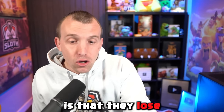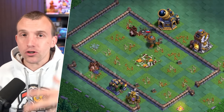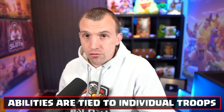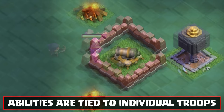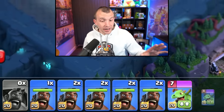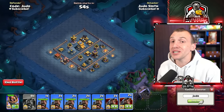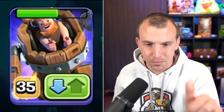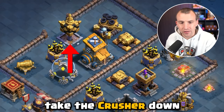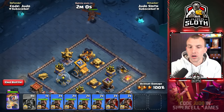A key point is that hog riders lose their stun effect for the second attack. Remember, abilities transfer over to the second stage, but any passive abilities — which includes the hog rider stun, the barbarian rage, the sneaky archer cloak — they are tied to individual troops. So the hog riders get healing, which is helpful, but then I need more hog riders in order to stun the next defenses. Looking at the top of the base, I think we could probably take the crusher down. That's the crusher and the mortar — the main things. Then we need to be careful with the hog gliders.